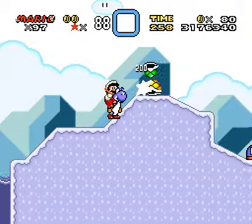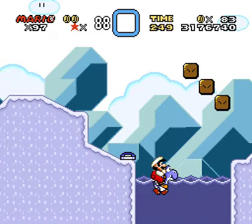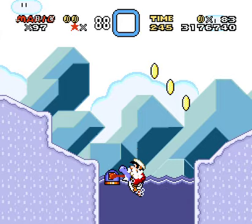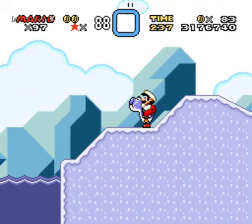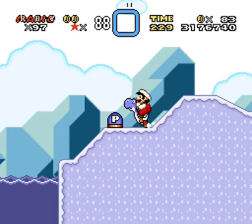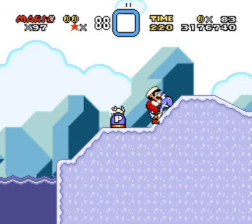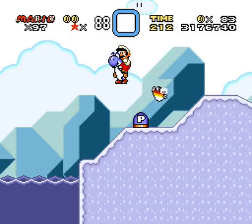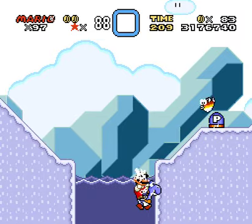Let me grab the P-Switch. Wow, I killed the fish — I didn't mean to do that. I just want to grab the P-Switch and set it down on the flat ground here. It didn't work. There we go. Fishy! Now I want the fishy to come in the water, although it's completely RNG which way he goes — it has nothing to do with which side of him you're on. It's just based on some RNG value.